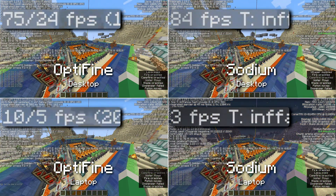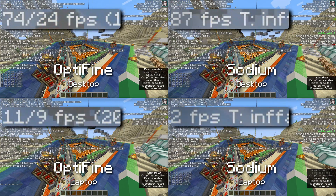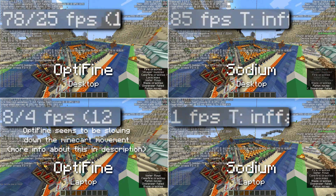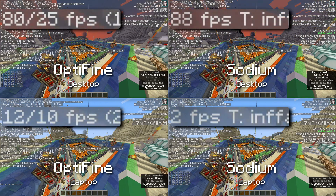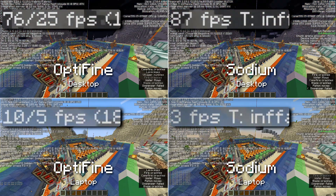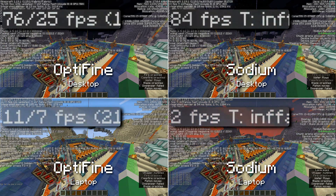Last up is the FPS stress test. In a benchmarking world that will be linked below, I compared the framerates. Optifine performed worse than Sodium on the desktop, and the laptop's results were pretty unique — Optifine was performing better, but both mods had pretty inconsistent framerates. The render distance was set to 10 this time, and I would pause the game for 10 seconds upon the world loading to let chunks load. That's the stress test, and that concludes this overall test.